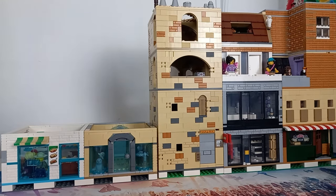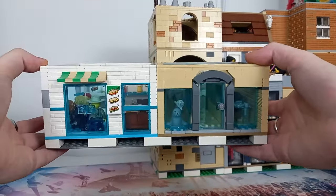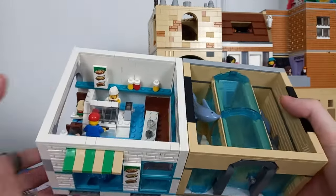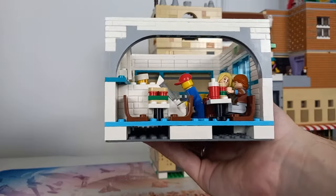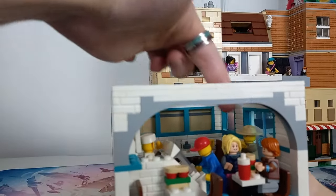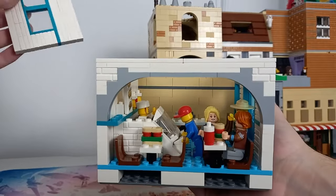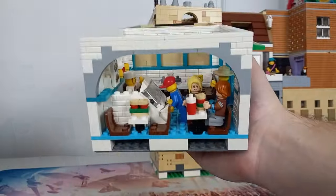Looking at both ground floors, we have the knock-off subway on the left and the aquarium on the right. The aquarium has been slowly falling apart, with dolphins and sharks jumping out — they were only held on by a stud. Looking through the side of the subway, we've got a few Harry Potter characters that didn't quite fit their seats, plus other minifigures and a removable back wall that was originally a corner of a LEGO City set.